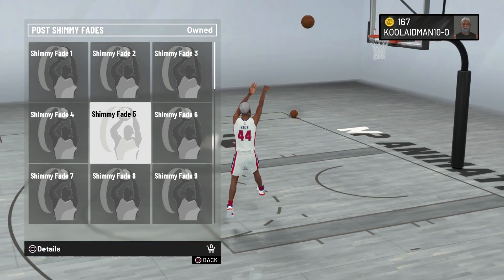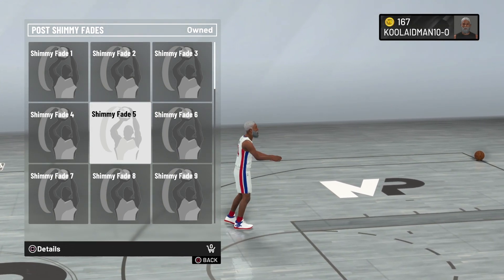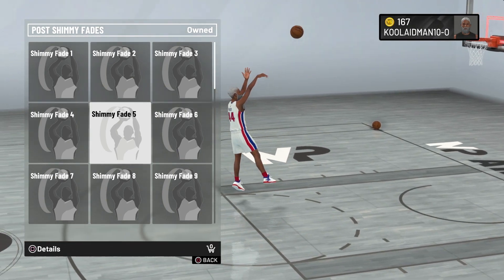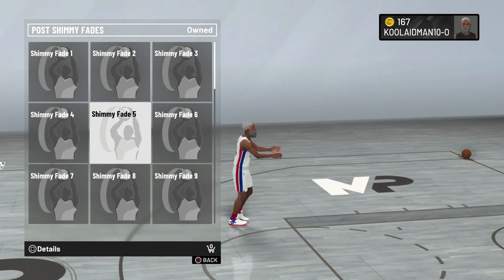The left side of shimmy five is decent. I don't like it because he's just throwing the ball up on the right side, so you got to learn two different forms. In the middle, two different forms as well — so at most you have to learn three different forms. Five is decent for a big, but not for a shooter.